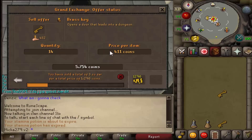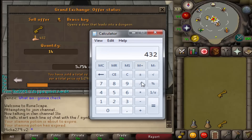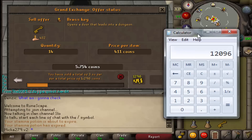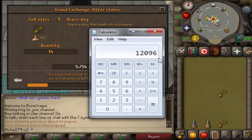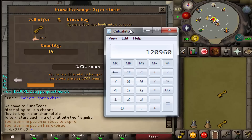Let me quickly do the calculations for how much you will get per inventory. For each key you will get approximately 432 GP, and if we multiply that by 28 you get approximately 12k GP per inventory. It takes around 5 minutes to do the trip plus 1 minute for banking, so if we multiply that by 10 you can get up to 120k per hour — which will almost get you a rune platebody, rune platelegs, and a rune scimitar.